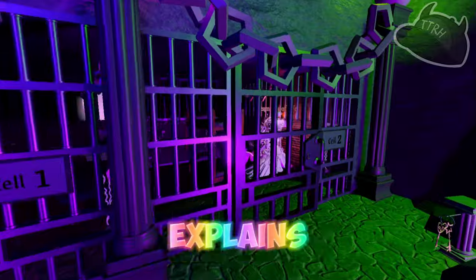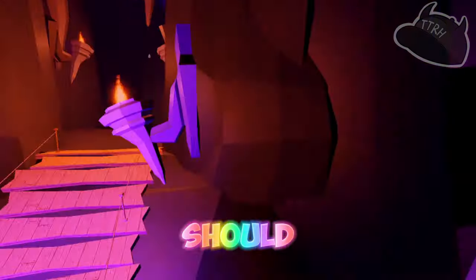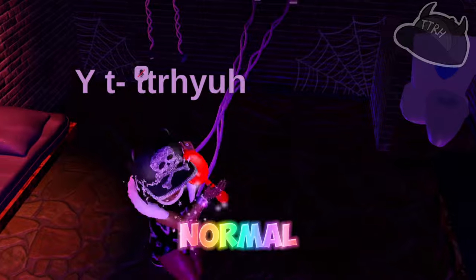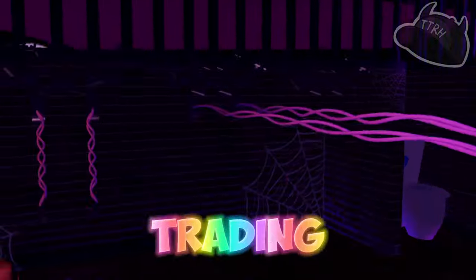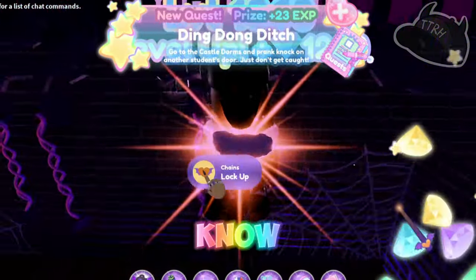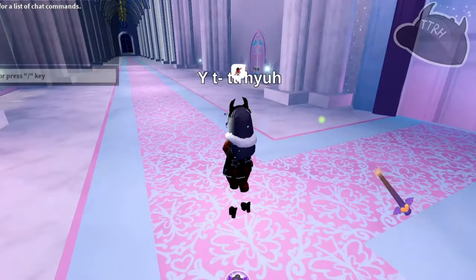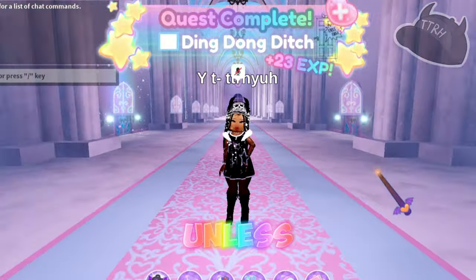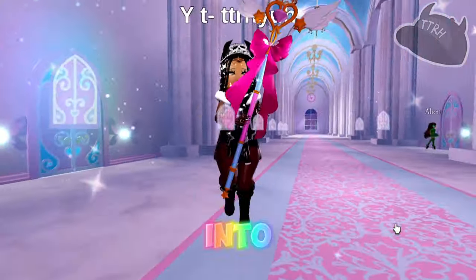When you finish the tutorial and get into Poppy's office, she explains what each button on your menu is supposed to do. But a normal person wouldn't know that trading is a thing unless they pressed the teleport button and saw the trading hub. They wouldn't know two other campuses existed, or that you get the original welcome package badge in campus one.